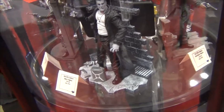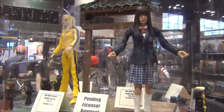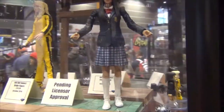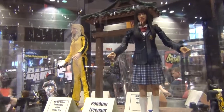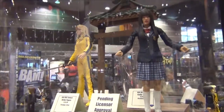Kill Bill — as you can see up on the top shelf, we're doing Select figures for that as well. This base will be a buildable base that will come out of various different figures. Go-Go and the Bride are in the first set of Select figures, and there will be Johnny Moe, who will come with some Crazy 88 heads. We've got a bunch of other characters planned as well.